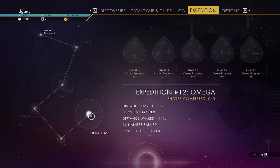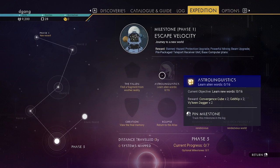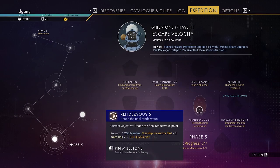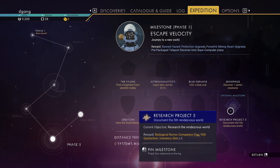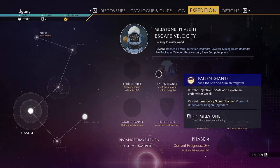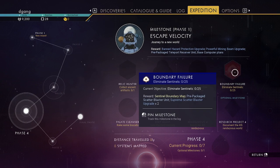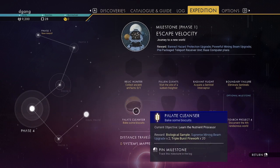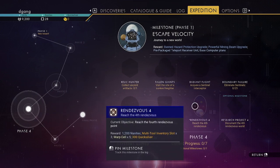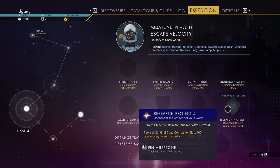You can do the phase stuff in any order usually. So I guess we'll just learn alien words. Let's scan this real quick. There's stuff with the atlas. Discover exotic creatures. Excavate artifacts. Explore underwater. Capture a sentinel interceptor. Eliminate 25 sentinels. Learn the nutrient processor. View some kind of memory in the glass. Fourth rendezvous point. Research the rendezvous world again.